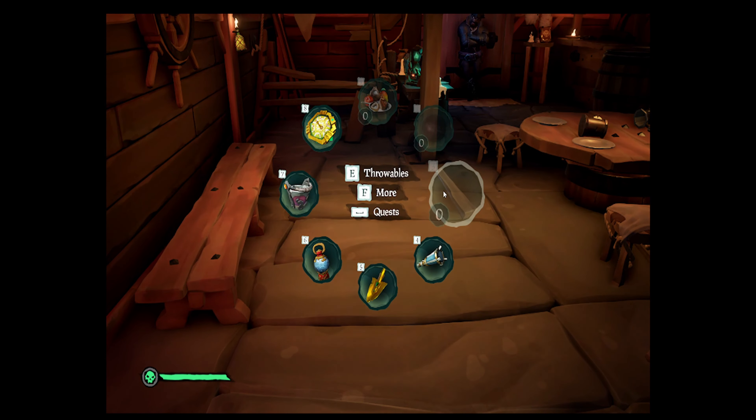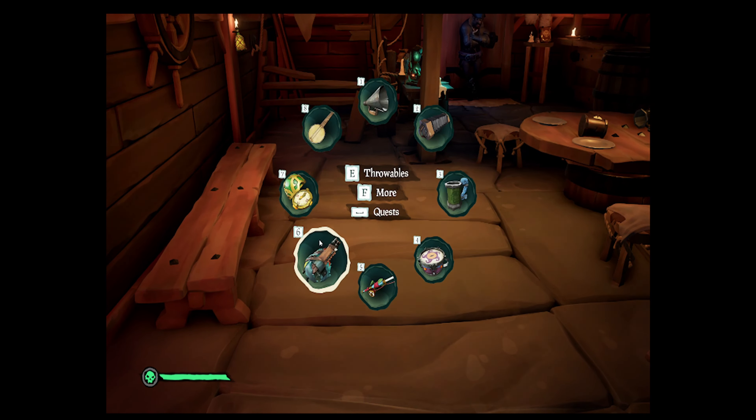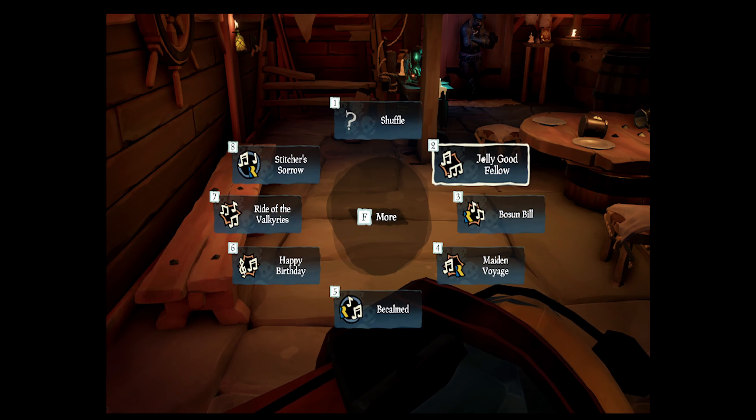We're going to open our menu, go to 'More,' and play the shanty. I use this one right here — we're going to play 'Shall We Sail Together,' which is the Shanty of Legends.